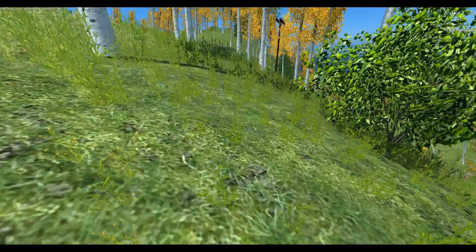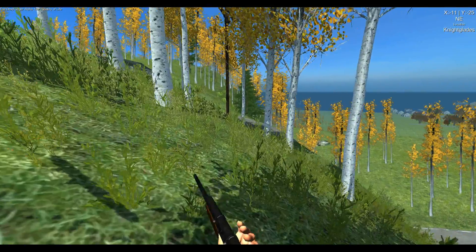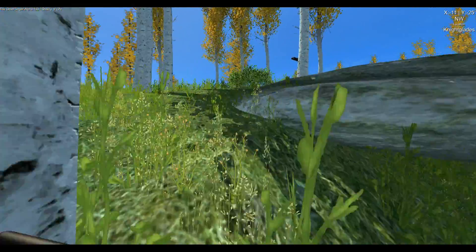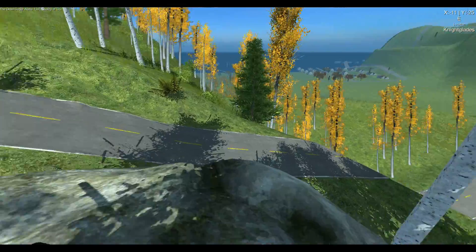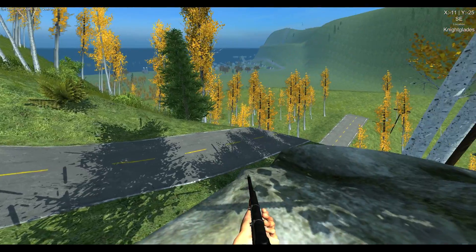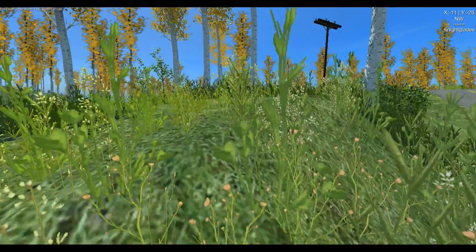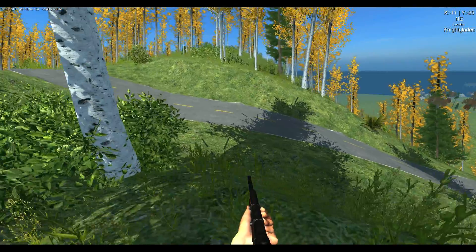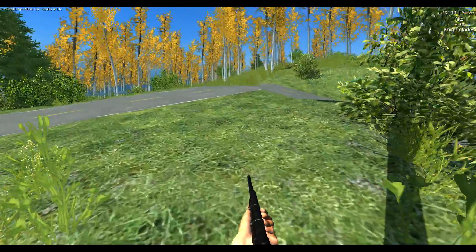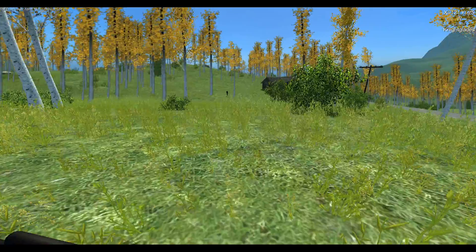I'm afraid to go down the side of this hill - I might not get back up. Where'd you go, buck? Oh I like this rock, the way it kind of juts out. I think the buck is gone. Yeah, I shot it and then spooked it and it went down into a bad spot - that's even if I hit it. All right, let's go check out the cabin.